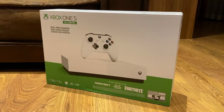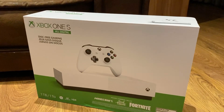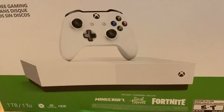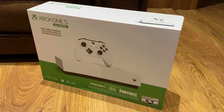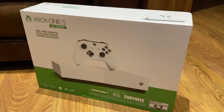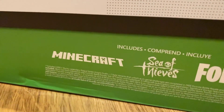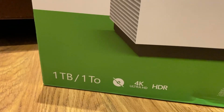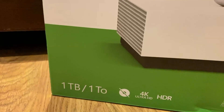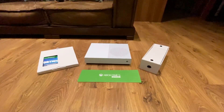Hey guys, today we're going to be checking out this Xbox One S. It may look like a normal Xbox One S, but you first notice it's all digital — you can't buy discs, so all games you want to play you have to download. You can also get the Fortnite Rooks for the Spider Knight Xbox bundle, and it also comes with Minecraft and Sea of Thieves for free.